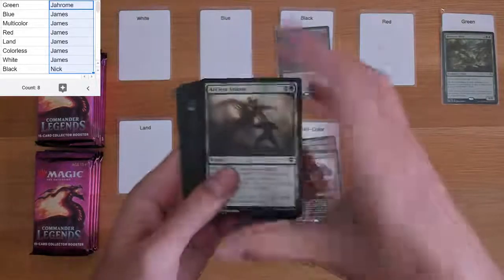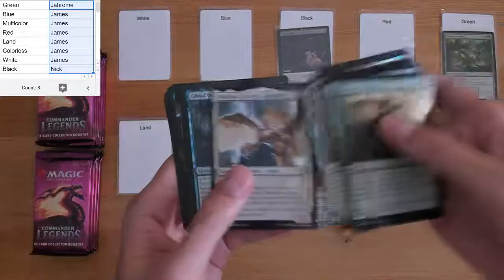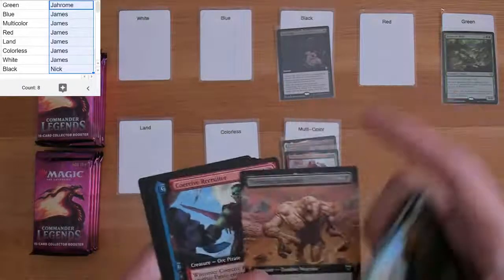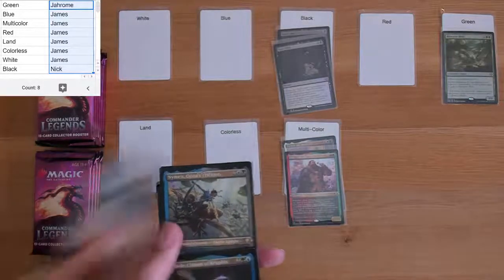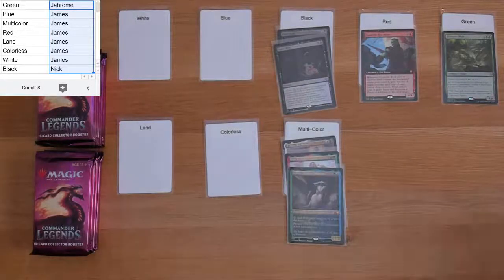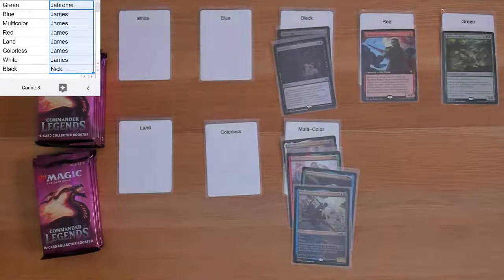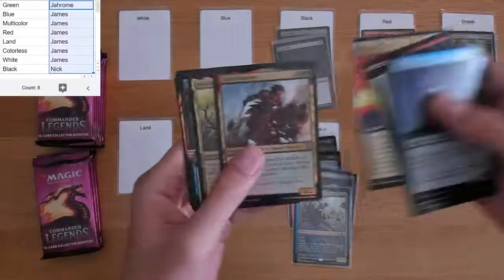Moving to black — Coercive Recruiter, nice pirate there, extended art edition too. And we have Kydele, Chosen of Kruphix, and Nimrus, Luna's Trickster. Multicolor is overflowing already, as expected. More Pipers — a lot of foils.